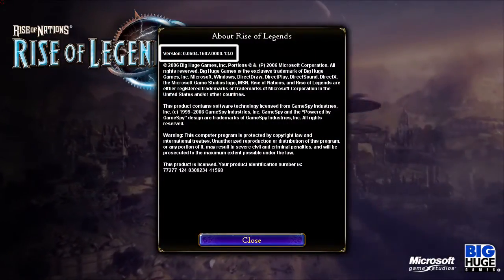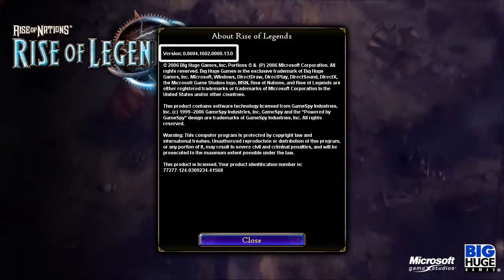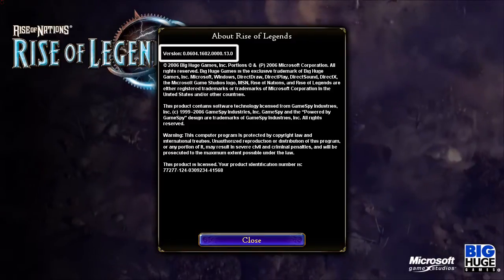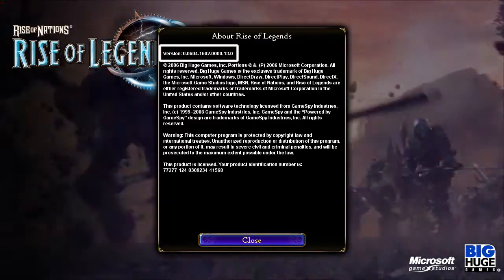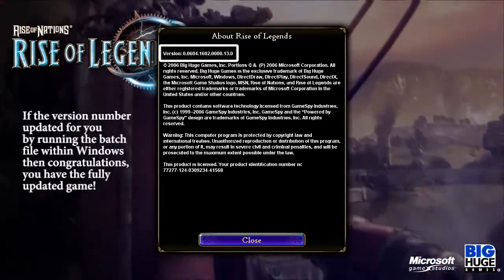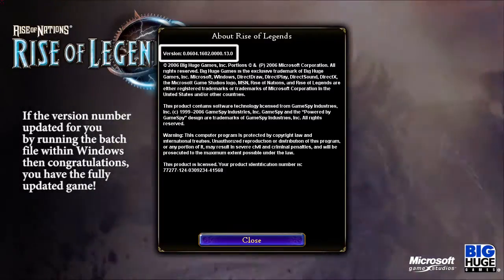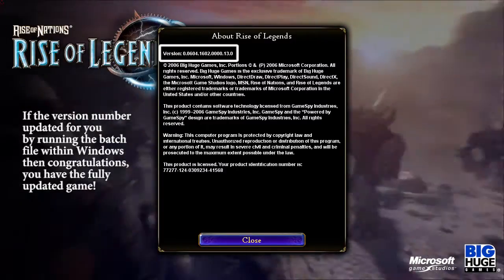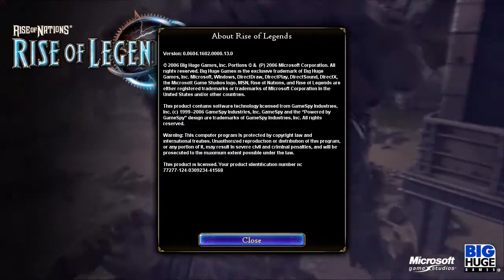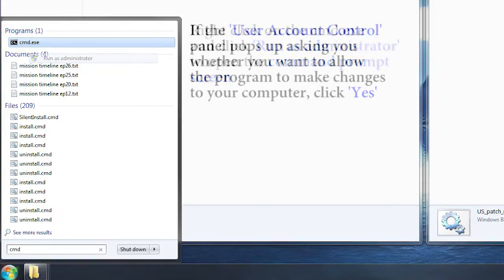The version number has not changed, so the update has failed. This is the first problem I've encountered, and I believe other users have as well — the batch file does not execute. This time I'll have to go into the command prompt and execute the batch file from inside it. As with the game folder, you have to run the command prompt as administrator.